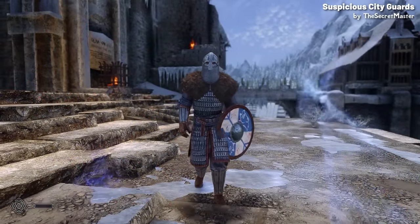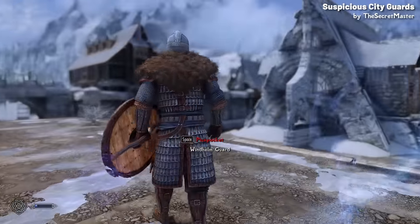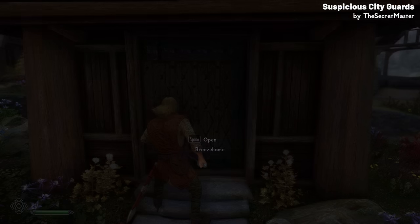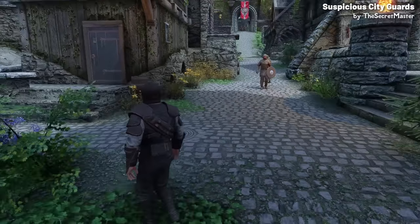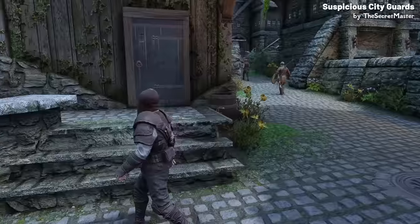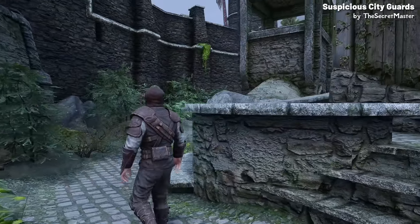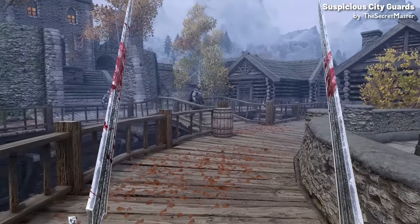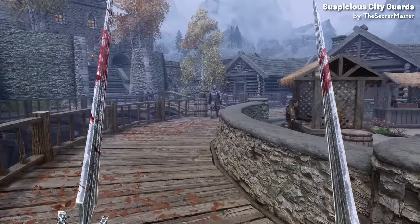To escape a guard following you, you have a few options. You can either just hide from them, leave the city entirely, or just enter your home, all of which will end the guard's observation. Alternatively, you can just act normal until the guard loses interest, although that might not work if you're already a wanted criminal. There are also a few important details to keep in mind: typically only one guard will observe you at a time, though another guard may provide backup if you're acting particularly suspicious.